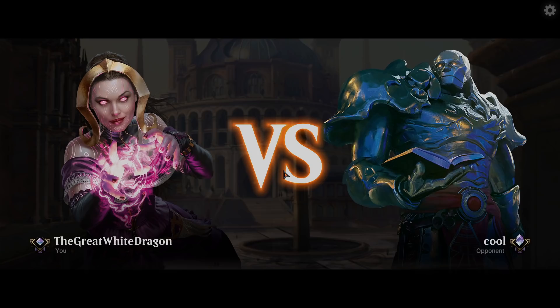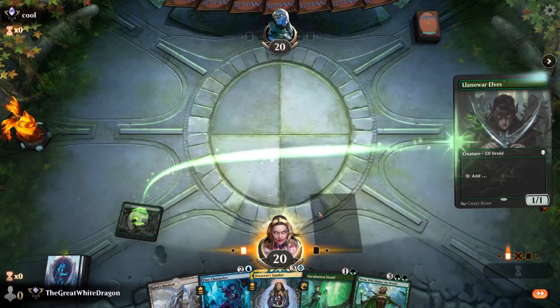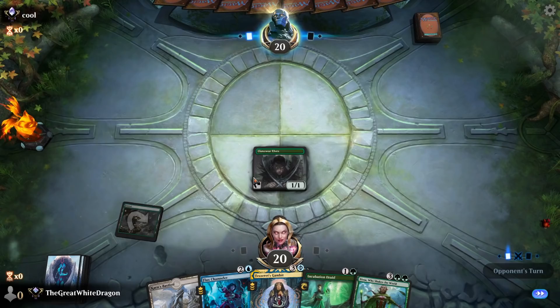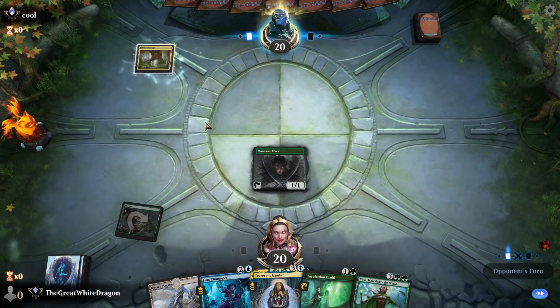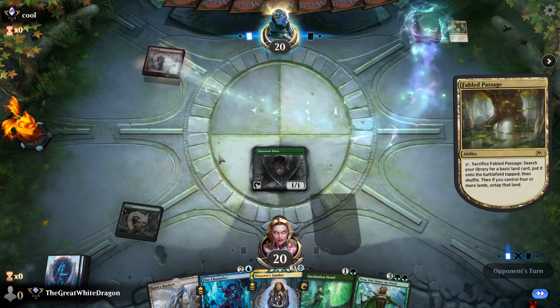Hey, what do I know? I'm just a consumer. Let's see — Land of War Elf, Flux Channeler, and a druid. We have Nissa this time, so I'm okay with that. Land of War Elf start. I remember a year ago I didn't put Land of War Elves in my deck because I never drew them. Now I draw them constantly.